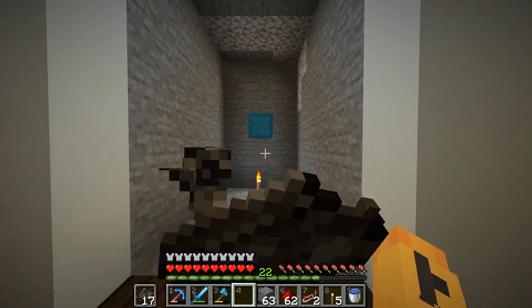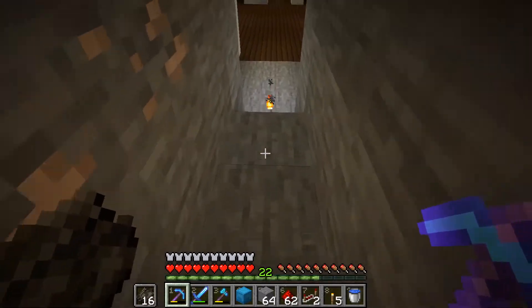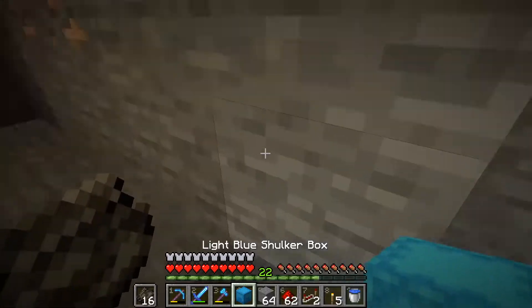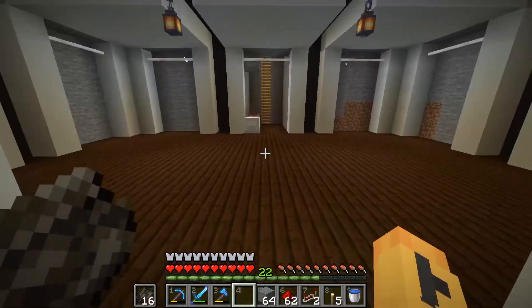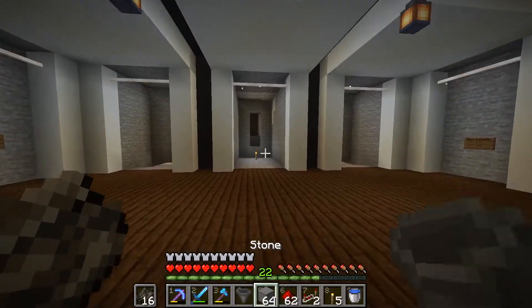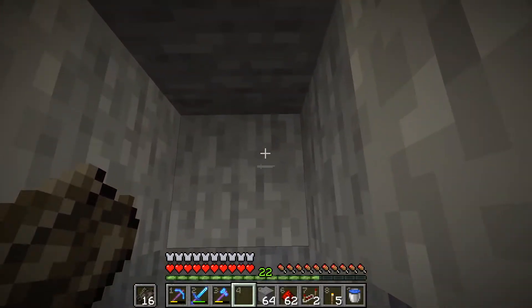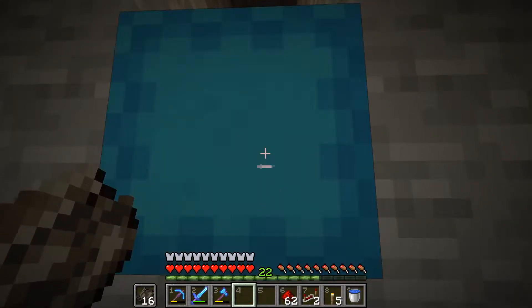We will need a hopper right here so the water stream will come through here on this block, up until here. Let me make a hopper. I can get a little more visual by doing it here. Now I think it's easier to understand how this will go - we'll have our shulker box right here.